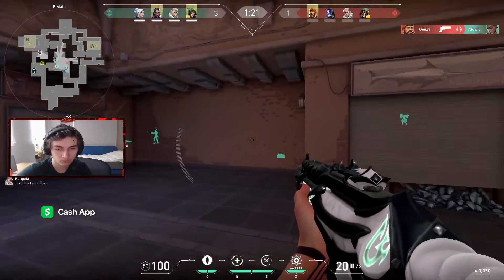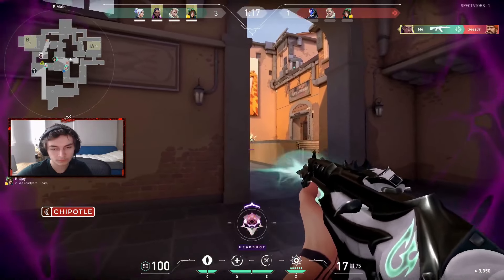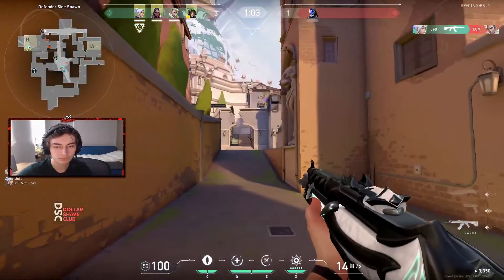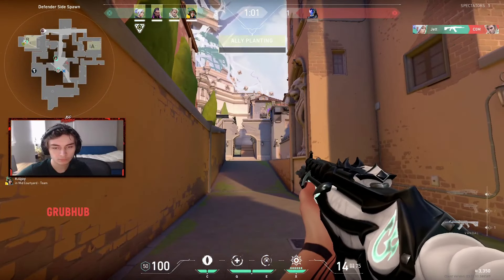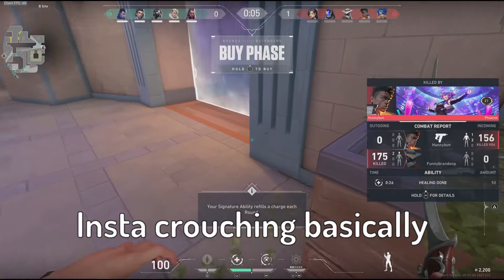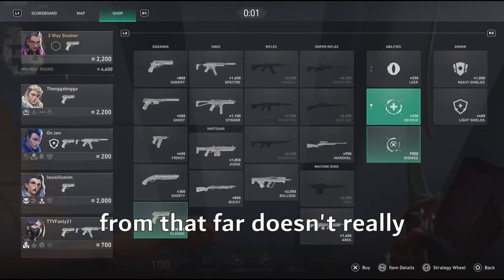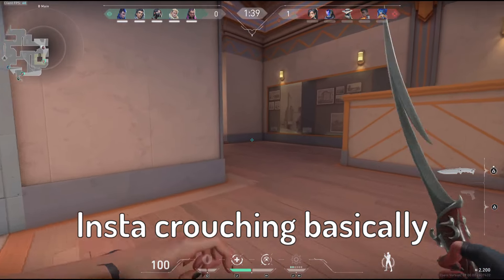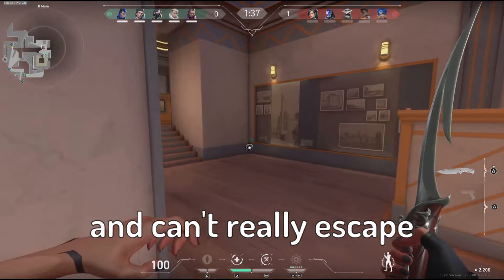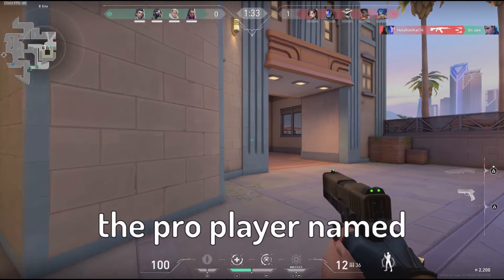As you can see in the Asuna clip, he is clearing corners one by one and jiggle peeking, which paid off by him winning the round. He doesn't expose his body and makes sure he shoots before the enemy can get good crosshair placement. When he misses his first three shots, he doesn't panic — he keeps counter-strafing and avoids insta-crouching, because insta-crouching means you're committed to that fight and can't escape.